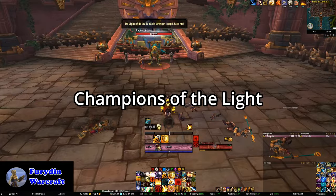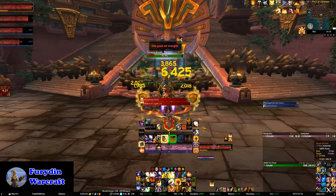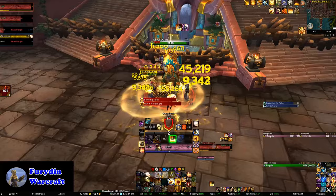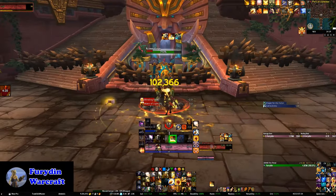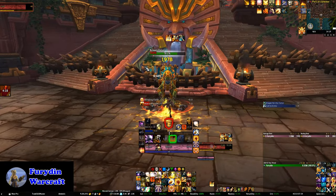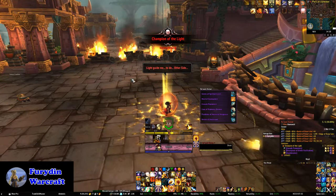First of all, we have the Champion of the Light encounter. This one is really simple to do. On the Horde, just attack and kill Frida Ironbellows, and on the Alliance, just focus on Rwani. They're quite simple to kill. Try and avoid the light stuff in the ground, but really, this won't give you any problems at all.